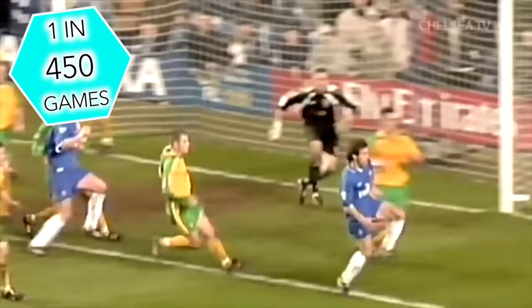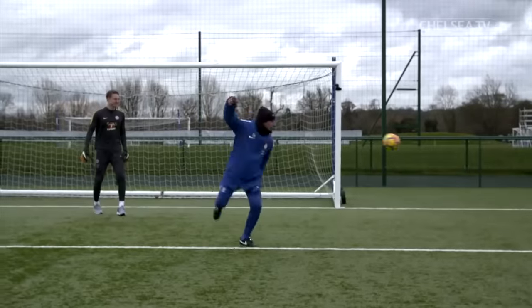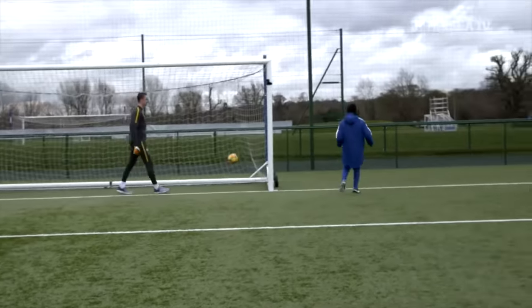Next up we've got a pretty rare skill from Zola — it's a Cruyff turn into the top corner. Incredible skill. And just to show you how hard it is, this is Zola trying to recreate it many years later, and that's the best attempt he got.